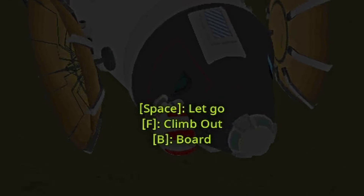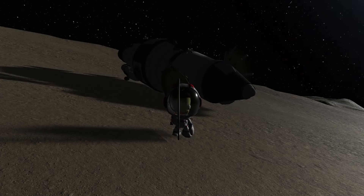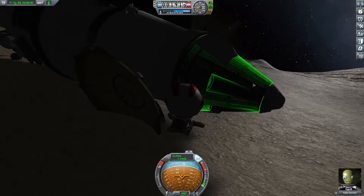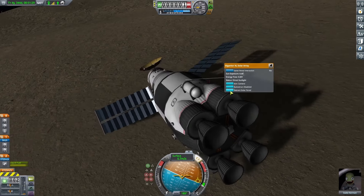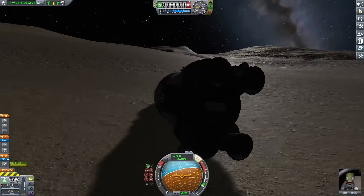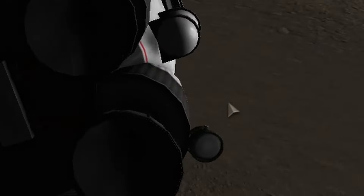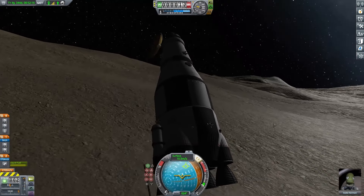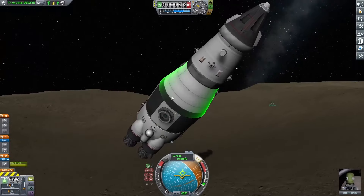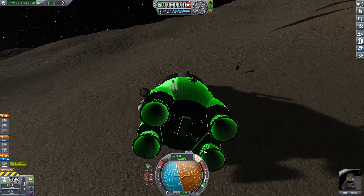I took the Kerbal out and planted the flag. The falling in Pol's low gravity was quite slow, so I warped to daytime to make it easier to see, planted the flag, and then it was time to get back on the ship and get home. Getting back was a little harder than expected — I started by retracting everything, then needed to somehow get my nose up, which was easier said than done. My solar panels flew off during the process, meaning I'd have trouble generating electricity to run the reaction wheels, so I loaded the save and tried again.